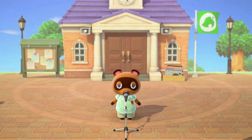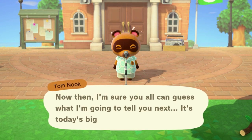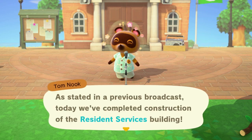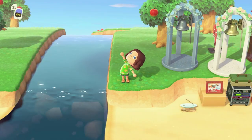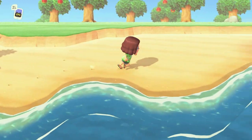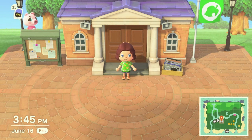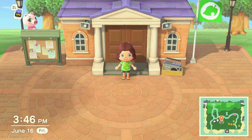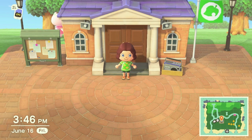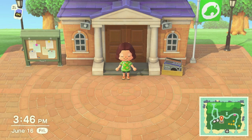We are finally at the point in the game where Resident Services upgrades from a tent to a building. From this point on, your main objective is to try and get your island to a three-star rating so you can unlock terraforming. The best advice I can give is to place any and all items on your island even if it looks like chaos, plant plenty of flowers, and pull all of your weeds. Keep in mind that you have to have at least eight villagers on your island, so it's not worth asking Isabelle about your rating until that time. And that's the end of my tips and tricks — I hope at least one tip was able to help you out!